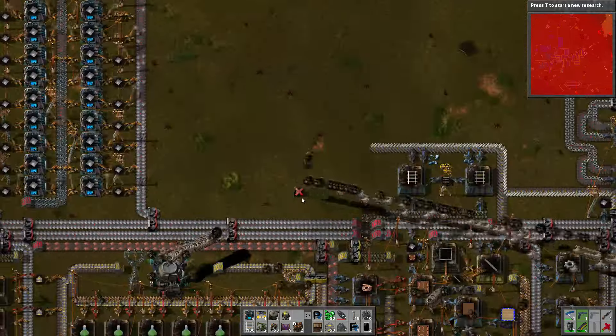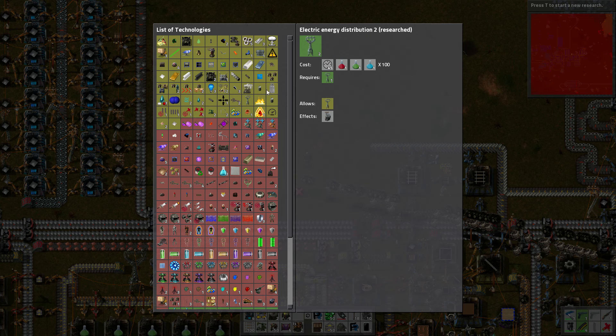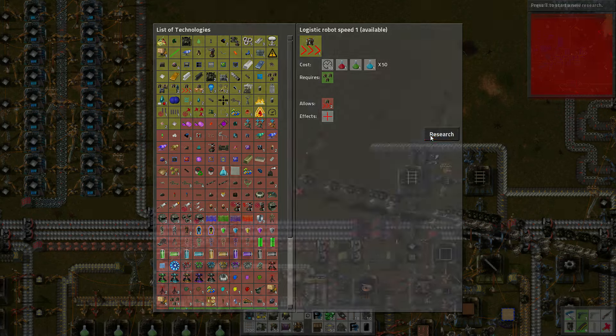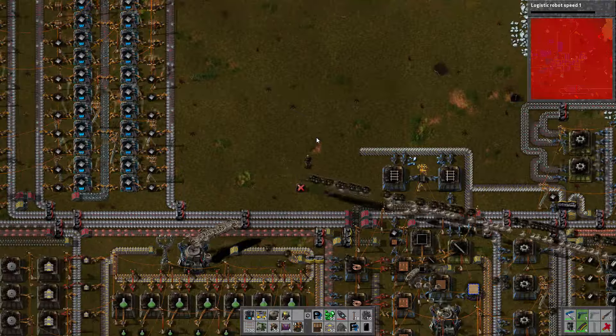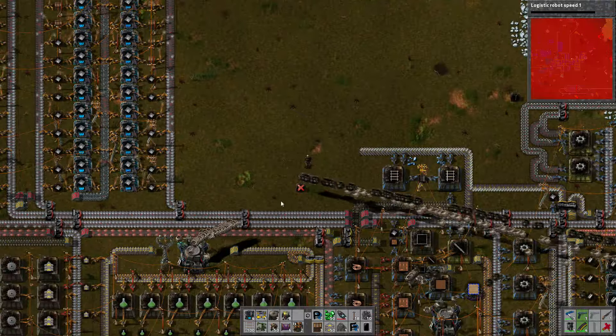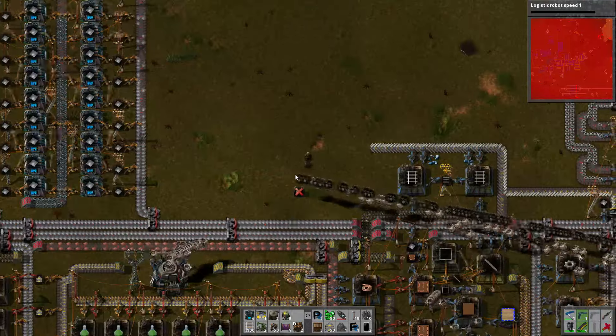Why the heck aren't they moving stuff faster? They should be moving stuff faster. Hopefully they'll just put it in a storage chest over here - yeah it looks like they're doing just that. Can we upgrade our robot speed or something? It seems to be taking a long long time. Logistic robot speed - do we not want construction robot speed? Construction robot mark one - holy hell, we can actually upgrade them. Let's do logistic robot speed. It's been a long time since we've actually worked on an upgrade, so I feel completely justified in upgrading some stuff right now.